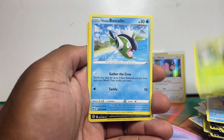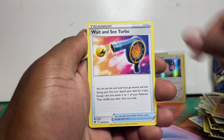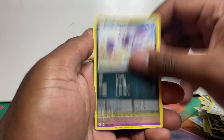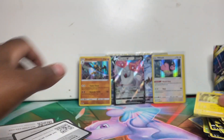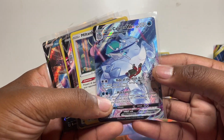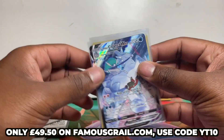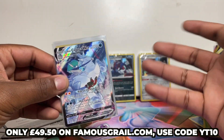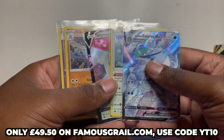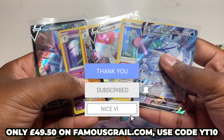Let's see the final two packs — the extra packs are looking really rough. You can get a good box or a bad box, it all comes down to luck. Magnumite, Teddy Ursa, Sneasel, Misdreavus, Dewott, and a Regieleki — so the extra packs didn't come with anything. Not too bad on the pull rates overall though, especially that Ice Rider — a very nice card. These Build and Battle Stadium boxes are available on FamousGrail.com, use code YOUTUBE10. Smash the like button and subscribe — I'll see you next time!